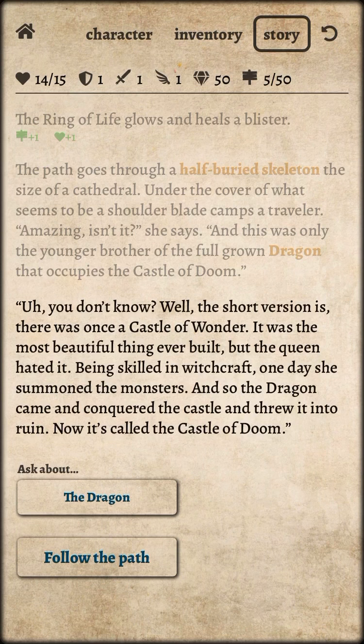You don't know? The short version is, there was once a castle of wonder. It was the most beautiful thing ever built, but the queen hated it. Being skilled in witchcraft, one day she summoned the monsters, and so the dragon came and conquered the castle and threw it into ruin. Now it's called the Castle of Doom.